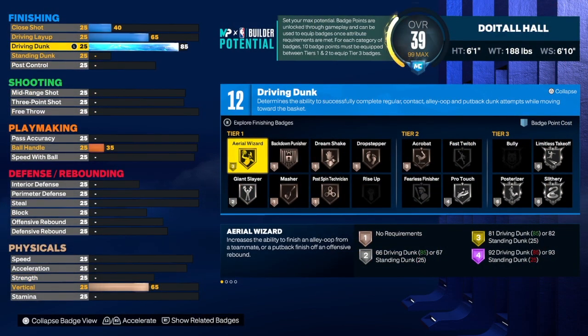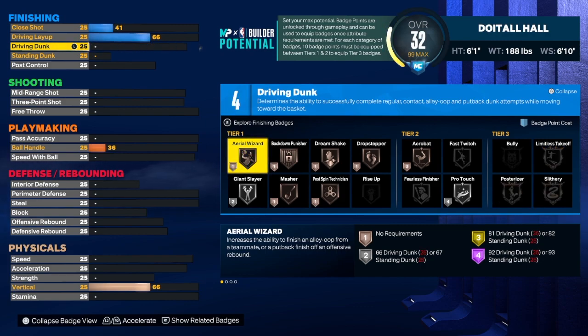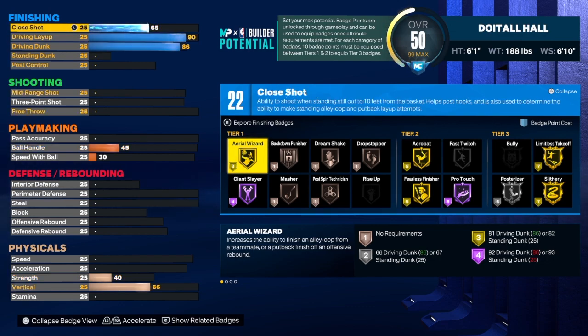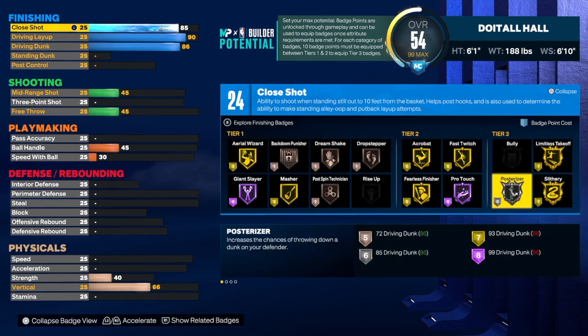Let's get into the finishing. Since you are an all-around threat, I took the driving dunk to an 86. If you don't want driving dunk at 86 you can take it down or take it all off — that's fine. For the driving layup we're going to get that up to a 90; I tried to take it down to 89 but 2K wouldn't let me. We're going to take the close shot to an 85, and that will get us fast twitch on gold. We get 24 total finishing badges.